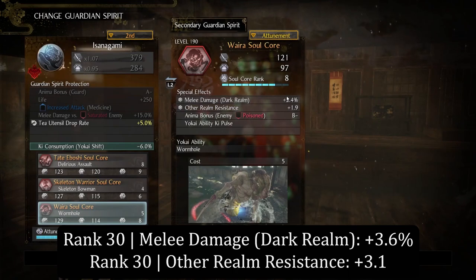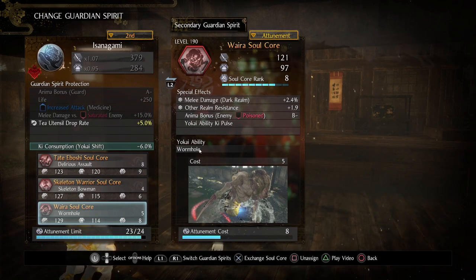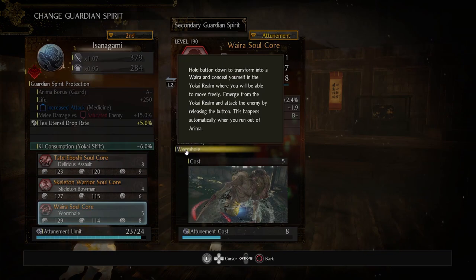At a max rank of 30, the melee damage in the Dark Realm goes up to 3.6%, and the other realm resistance goes up to 3.1%. The Yokai ability itself is referred to as Wormhole. Hold the button down to transform into a Waira and conceal yourself in the Yokai realm, where you will be able to move freely. Emerge from the Yokai realm and attack the enemy by releasing the button. This happens automatically when you run out of anima.